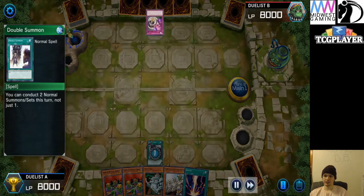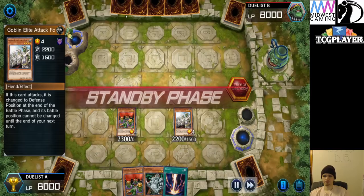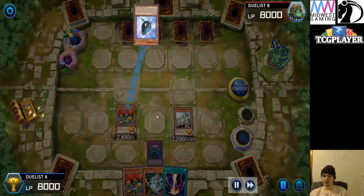Draw Raigeki. What's up with everyone main decking Raigeki? Double summon — chain Threatening Roar, best time to do it. Because what if they double summon and bring out Danko? Insane. Look at the pressure. Raigeki. Activate Extravagance, go ahead banish, draw. Set four pass. It's starting to get dangerous here, it is getting dangerous.